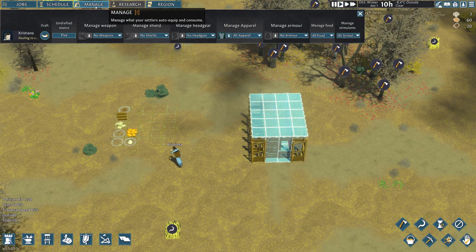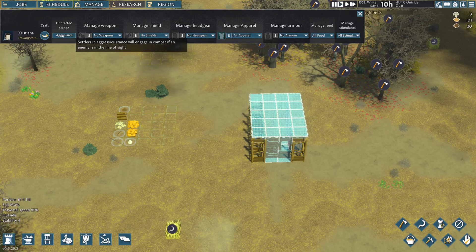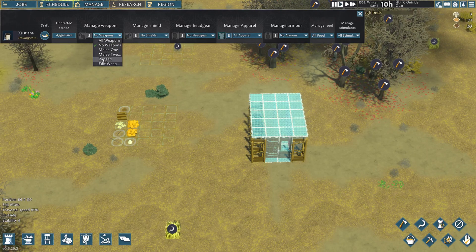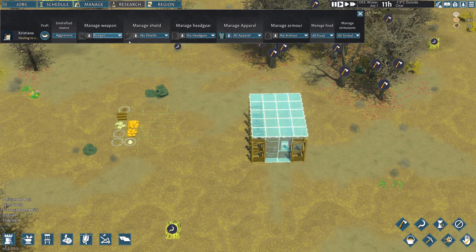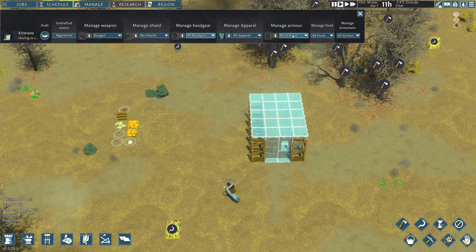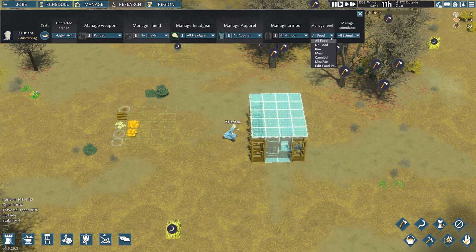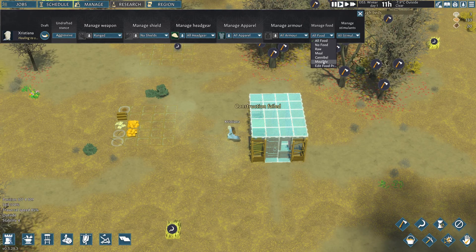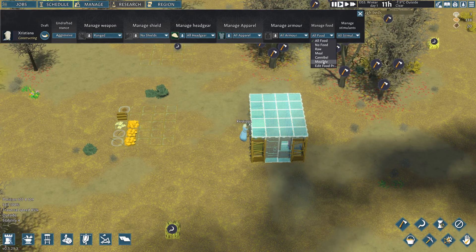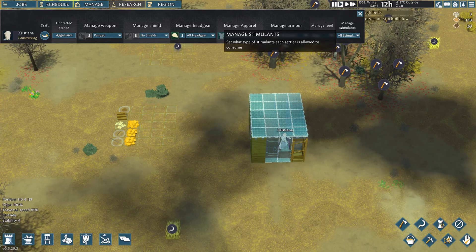Then we have the manage screen. First we set their undrafted stance — I like to set this to aggressive, so if something like a wolf approaches them, they'll try to fight back rather than flee. For weapons, I'll set Christiana with a ranged weapon because she'll need it to hunt. She doesn't need a shield, she can use any type of headgear and any type of armor. For food, I want them to eat full meals with high nutrition — that way they stay happier and are more effective.